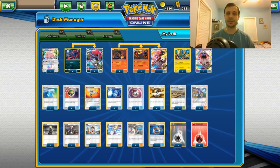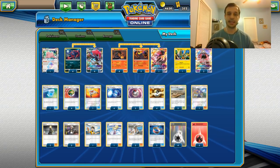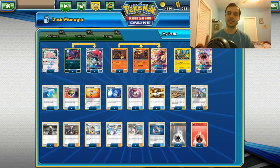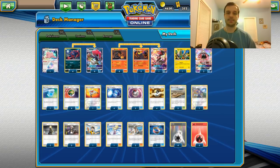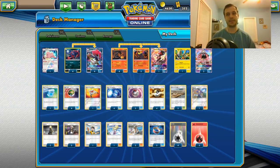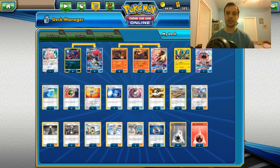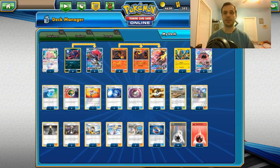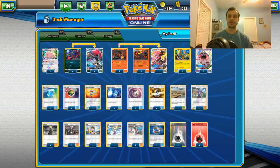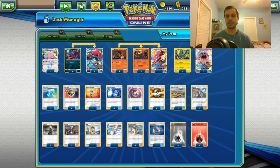Acerola for healing — it was pretty good, used it a couple times. Cynthia for drawing, only two, and a Judge and a Lily. There was one time where I wanted Cynthia and didn't have it. Three Guzma — it's a fine count, you just gotta be careful. One Lily, two Kukui, three Choice Band. Four DCE and three Fire energy — I was playing three Fire and one Rainbow but ended up dropping the Rainbow. The fire is for Salazzle, typically the GX.